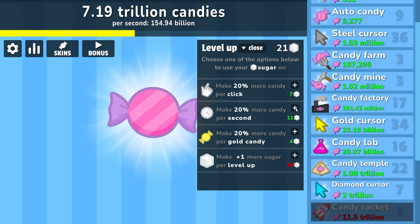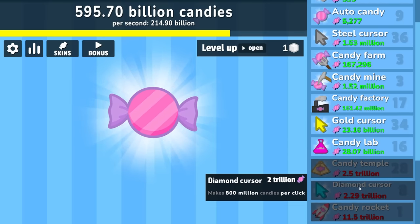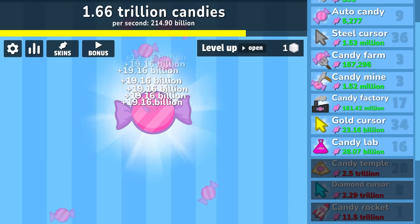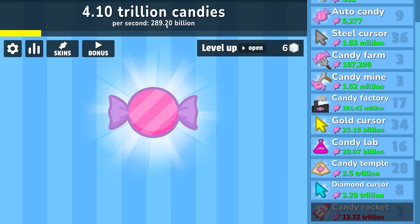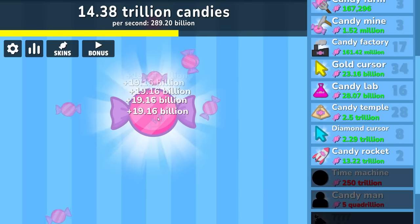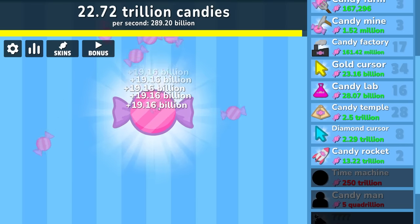So we're going to make 20% more per second — that's going to give us like a 20-30 billion boost. We'll make our gold candy better too while we're at it. I'm going to buy some more candy temples — I don't know when the cost effectiveness loses. We're up to 214 billion per second, 20 billion per click. The candy rocket still adds 10 billion per second but with all the bonuses that actually adds up to more like 70 — so we're getting about 7 times what it tells us. Pretty soon we're going to start getting into the quadrillions.